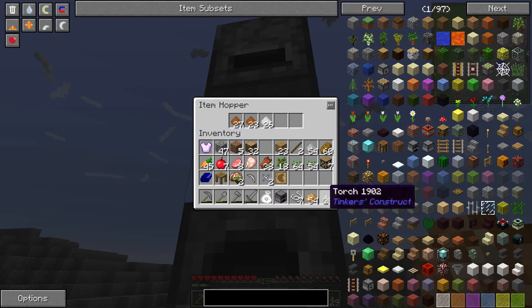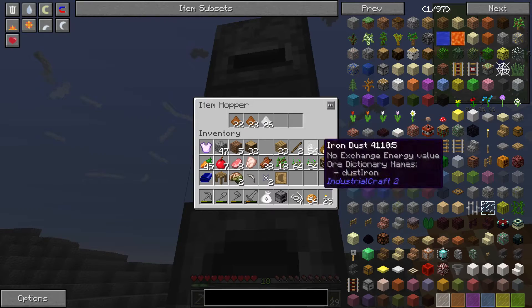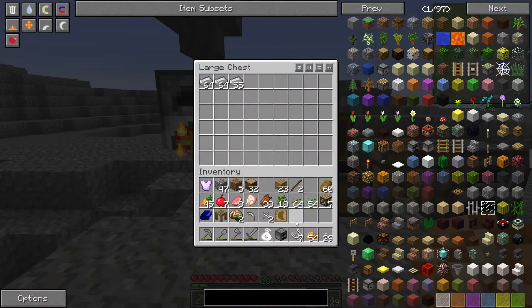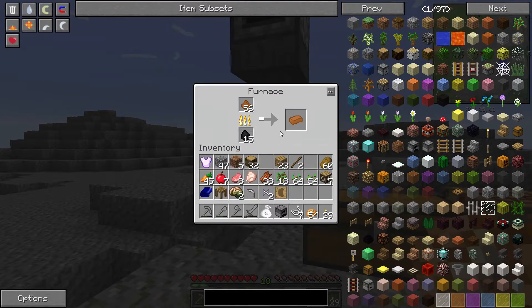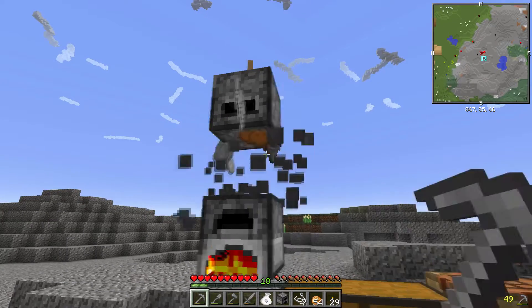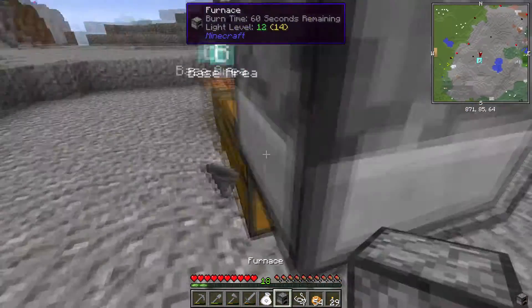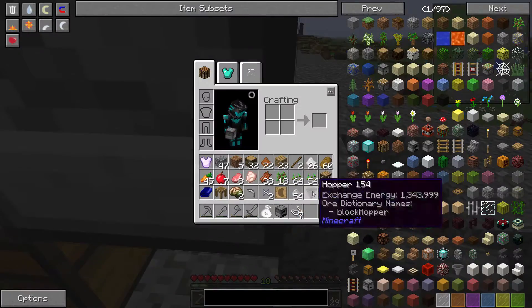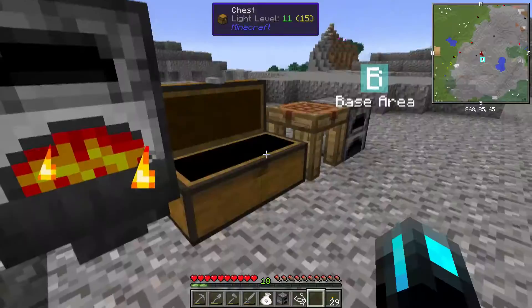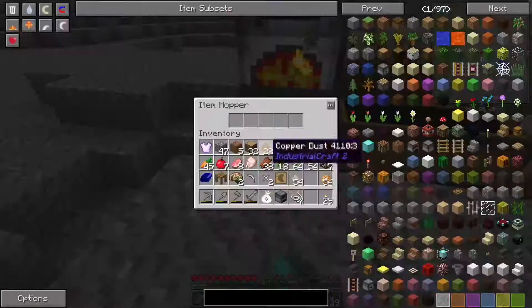Looks like we got a lot of metal from all that. Why did I put the dust that I just had? There it is, iron dust. We got loads of iron from that, and we got copper in the way. The only problem is we're gonna have to borrow this hopper a second. I made another one, but not fantastic — now it's all spewing out. That's working, it's Industrial Craft 2 copper.